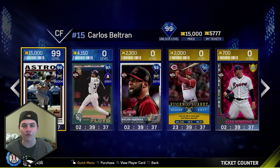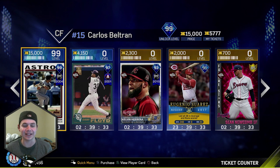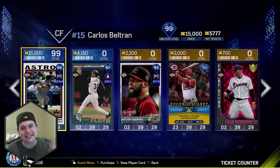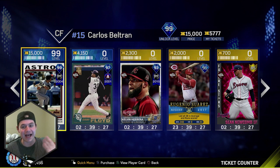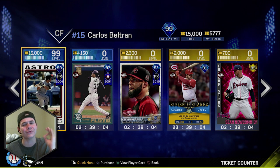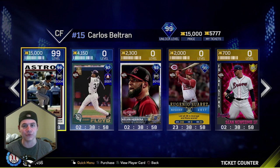To get this card you have to be 99 overall diamond level at least in your universal profile, and he costs 15,000 tickets — that's a lot of tickets. I had over 20,000 so I went ahead and bought him, because this card you simply cannot miss. Carlos Beltran — one of the best cards in the game, available in the ticket counter. Highly, highly recommend you add this guy to your inventory.